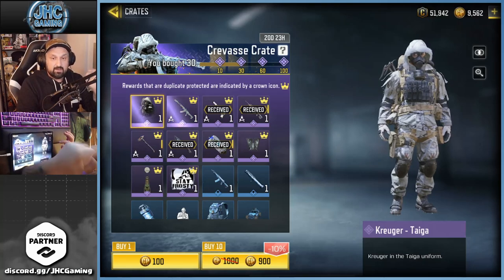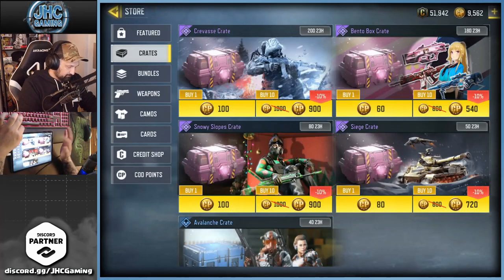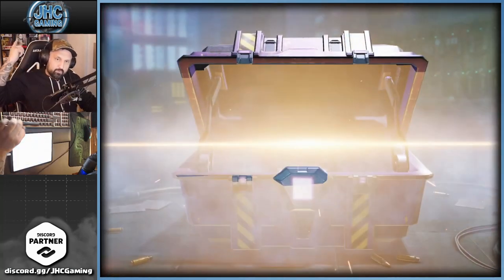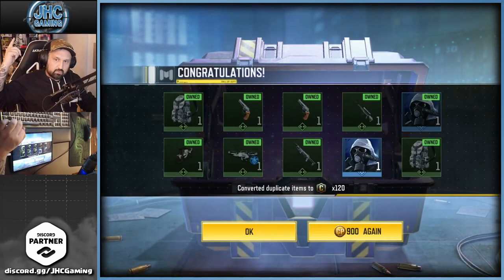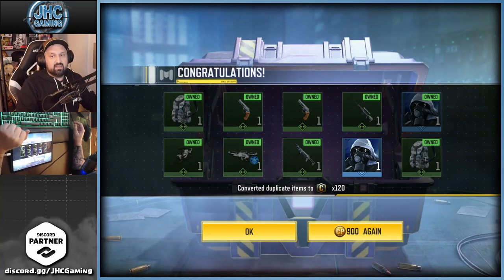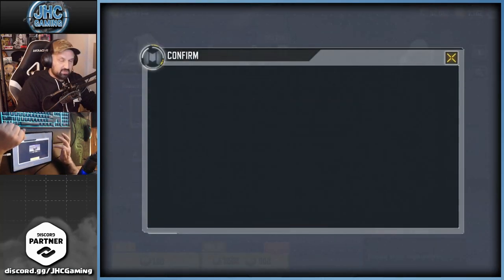So the next 40 and 50 have no guarantee — hopefully we can get one at least. That's a lot of dupes, guys — 10 crates, one item, and it's the picture. Let's keep going — give me one epic, that would be awesome.